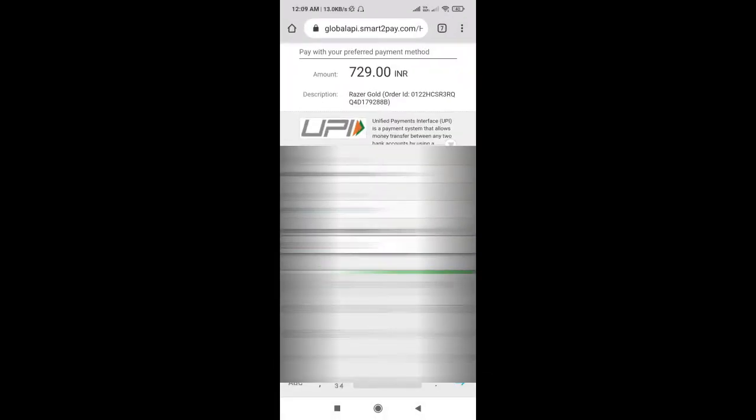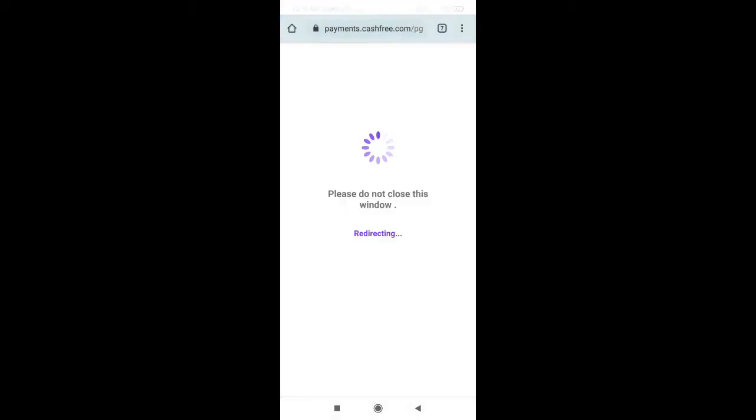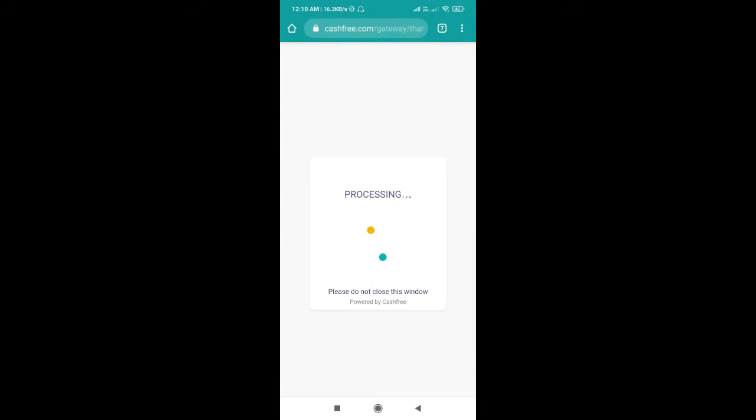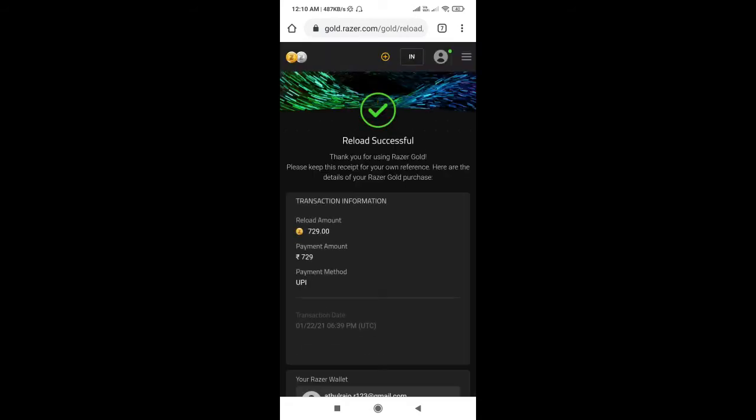Then I will show you the process. This is the processing stage. I will store the processing. It's a good idea. It is very successful. We hope you will get the payment amount of 799.